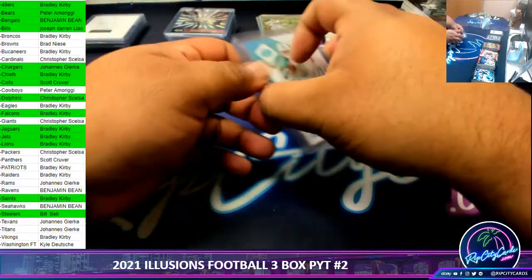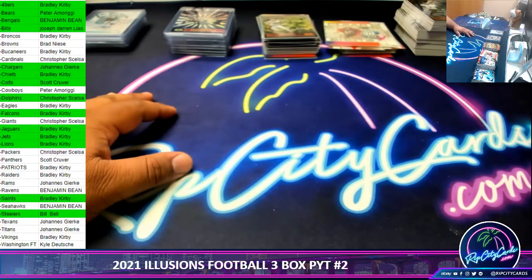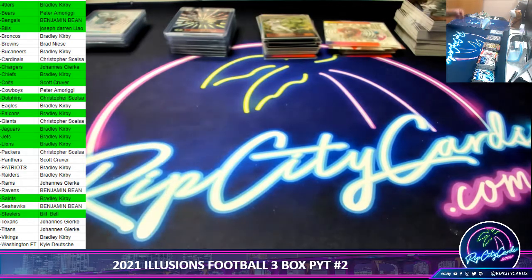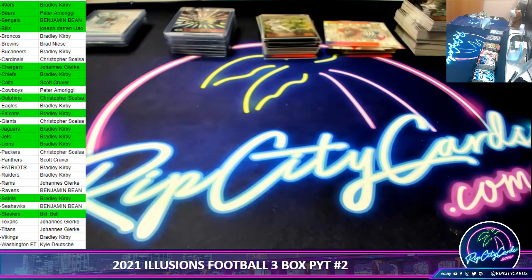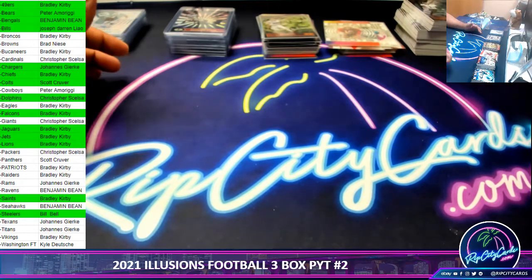Now, you say to yourself, Uncle Jesse, I didn't get a hit — so what can you do for me? You're in luck, because I'm actually doing a hit list giveaway in this break. If you don't hit an autograph or a card numbered to 10 or some other kind of short print or case hit, then unfortunately you won't hit list. But don't fret — Uncle Jesse's got a little hit list giveaway. Five different hit list spots are going to win $20 each in break credit for a total of $100 in break credit. Technically, if you bought enough teams that didn't hit, you could win the entire $100 all to yourself. It's not impossible — it's improbable, but it's not impossible.